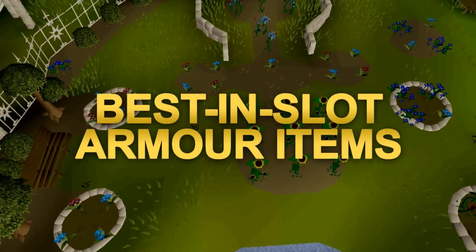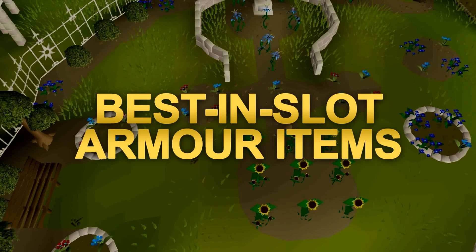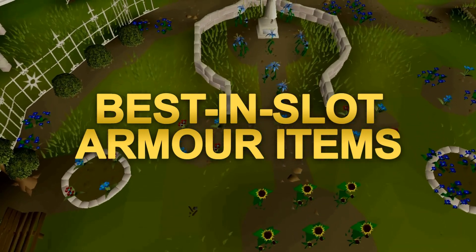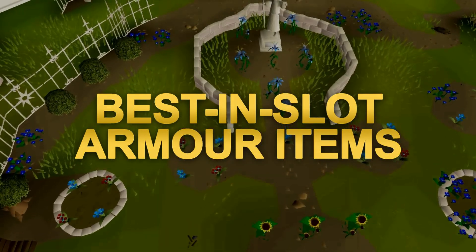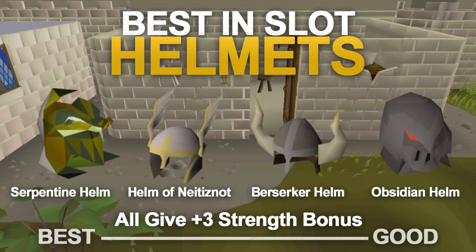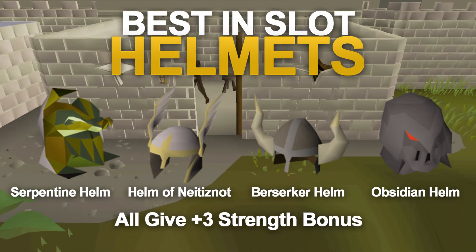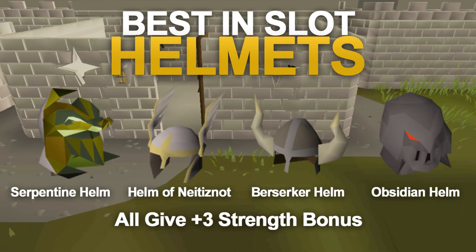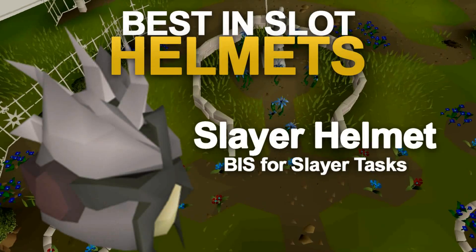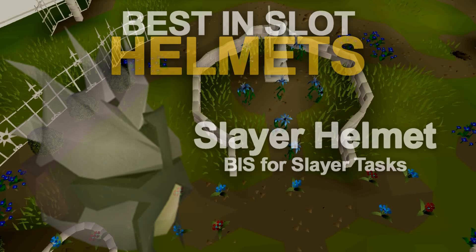I'll quickly go over each item slot to give you the best in slots plus a few alternatives. For headgear, the best thing to go out of your way to get is the helm of Neitiznot. The serpentine helm gives the same strength bonus but a higher defense bonus, and you should always know that the slayer helmet or the black mask will give the best damage boost on a slayer task.